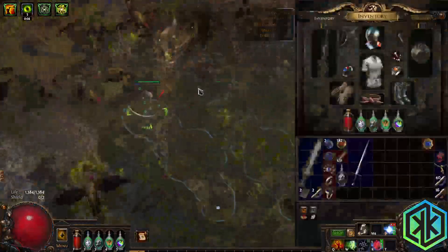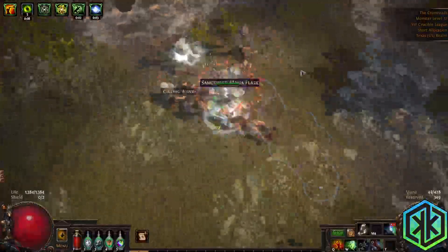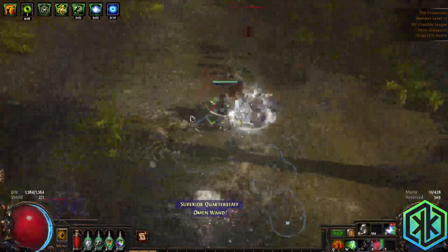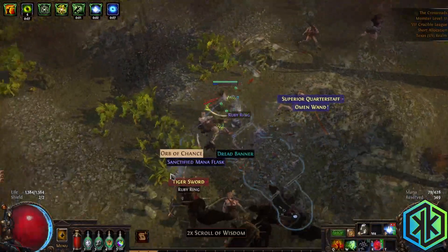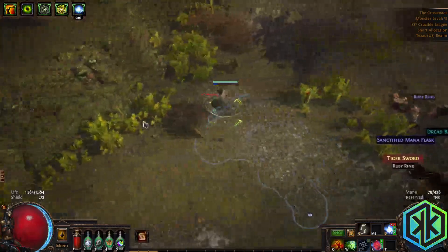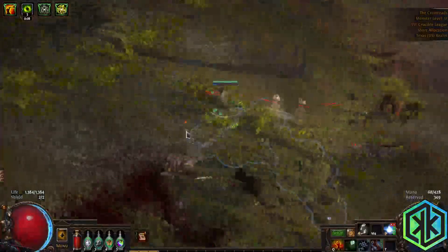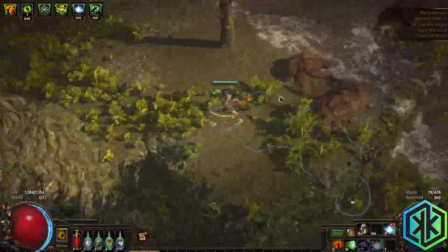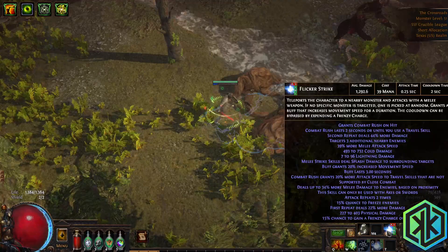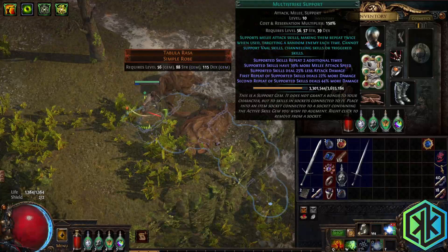I found a Tabula pretty early on, and I've got this Diressos, but Vol Flicker Strike is a mess — this is so funny. I would say this is a fun build, because with Flicker Strike you take your hands off the keyboard. Flicker Strike works, it's doing pretty good damage right now. It splashes, it does a repeat. I had to switch in Multi-Strike to make it keep charges.